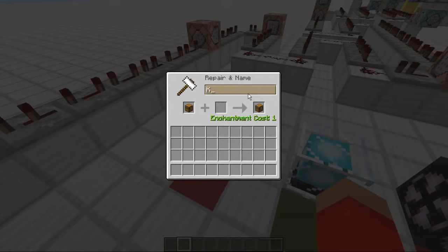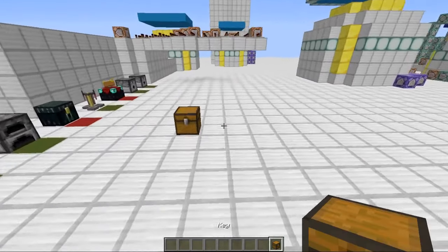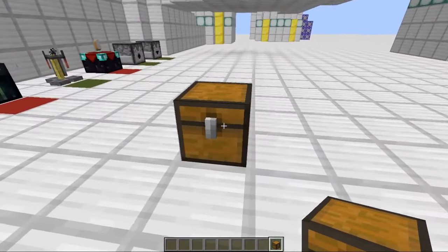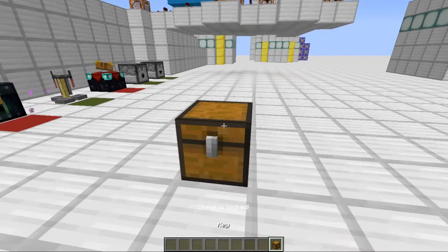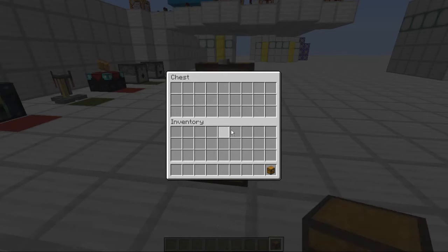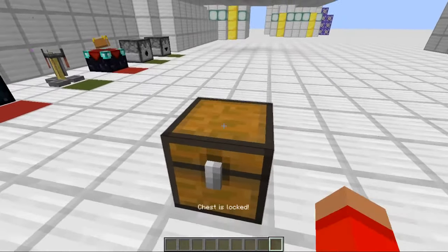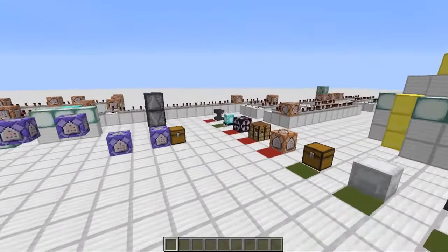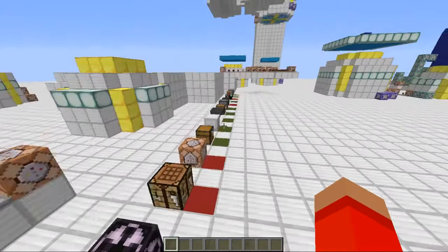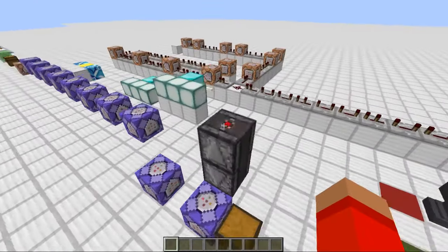You might have seen an example of this before where they use like a trip wire hook because that looks like a key, but you can use any item as long as it's named key. So if I right click on this with just my hand it won't work, but it'll work if I have a key. Oh no, I locked my key in the chest. I'll just break it. This is just for adventure maps so you wouldn't be able to break the chest and get the items out of it, but yeah that's a pretty cool command.